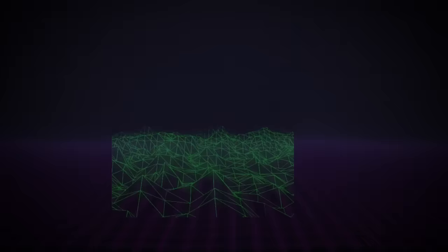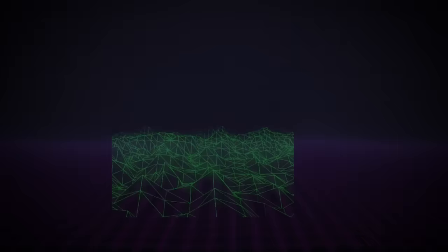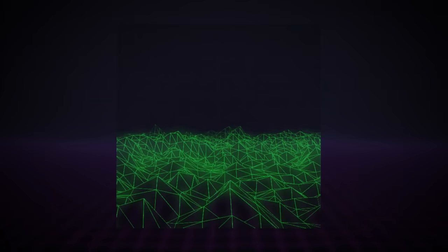The level is classified as Class Sigma because of its unreliable documentation, its non-Euclidean space, and weird creature elements. This is one of the only levels classified as Class Sigma, so that gives you an idea of how strange it's going to be. The level takes the appearance of a constant state of fluctuation in a grid plane, with weird blue fibers and geometric void shapes constantly flying around. Its size is really unknown because of the constant shifting, and it's pretty dangerous to even try to walk here.